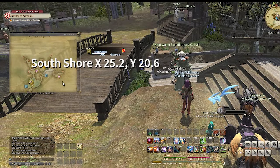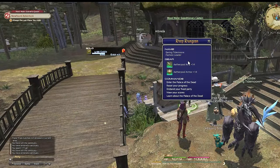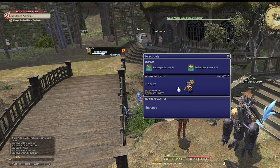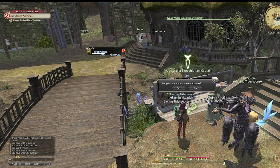Palace of the Dead is a 200-floor gauntlet broken up into 10 floors at a time. You have one hour to complete each 10 floors. We'll be focusing on just farming the first 10 floors today. To enter the Palace, talk to the Wood Wailer Expeditionary Captain. Click on Enter the Palace and he'll show you two save files. Start a fresh save and choose Enter with a Fixed Party. This allows you to solo the dungeon, whereas if you join with Match Party, it will join you with three other people.